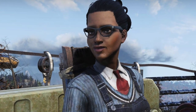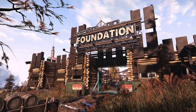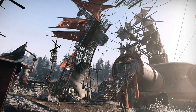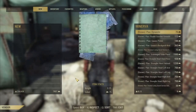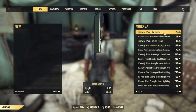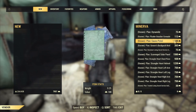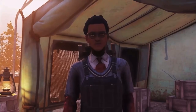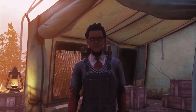Minerva is a gold bullion vendor selling rare plans and recipes at a discounted price. She can usually be found at these 4 locations: Foundation, The Crater, Fort Atlas, and the White Springs Resort. She'll only change her location once per week. Her schedule runs from noon Eastern Time on Monday through noon Eastern Time on Wednesday for 3 weeks as part of Minerva's Emporium. The 4th week she'll run from noon Eastern Thursday through noon Eastern Monday — this is Minerva's Big Sale. Her schedule then repeats.